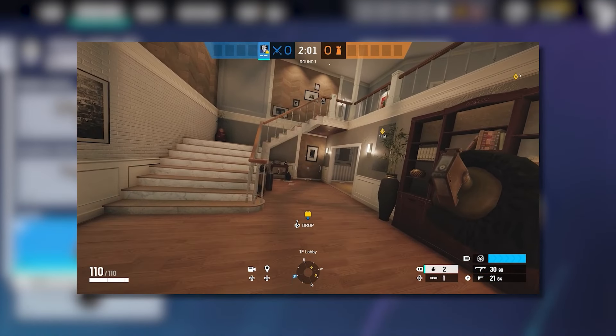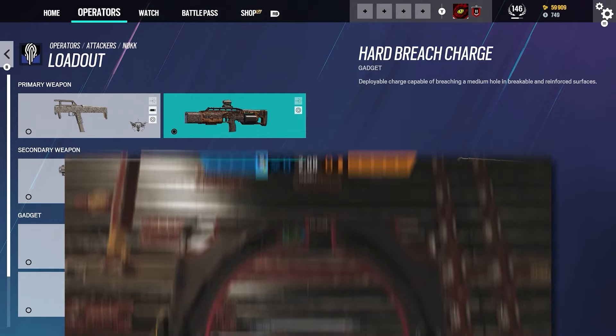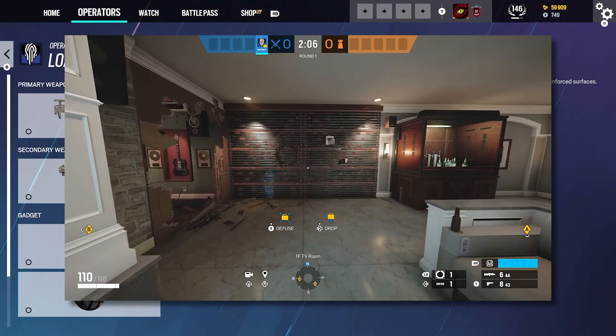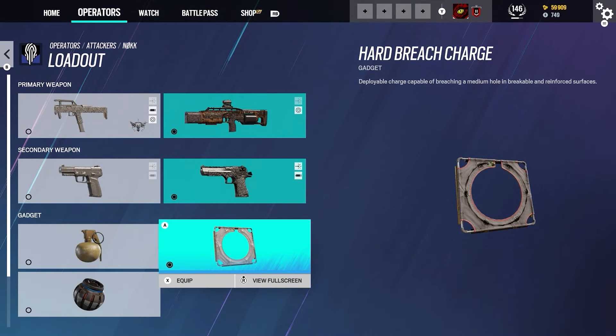For her first gadget we have the Frag Grenade — a fragmentation grenade that explodes shortly after the pin is pulled. For the next gadget we have the Hard Breach Charge. This is a deployable charge capable of breaching a medium hole in breakable and reinforced surfaces. You'd want to use this on reinforced walls or reinforced hatches to get into the objective.